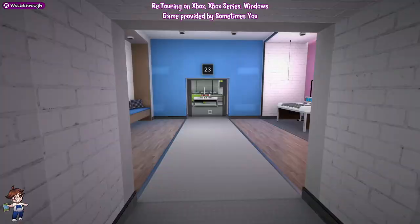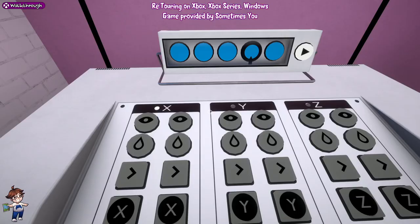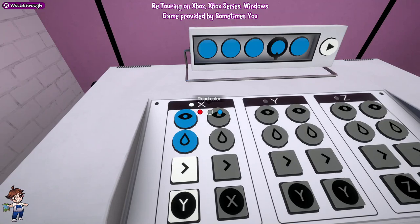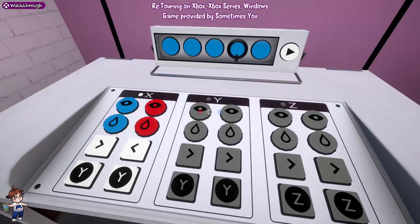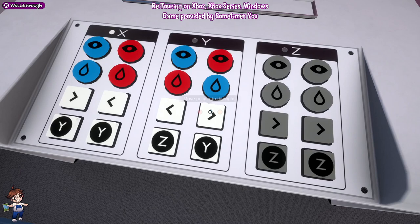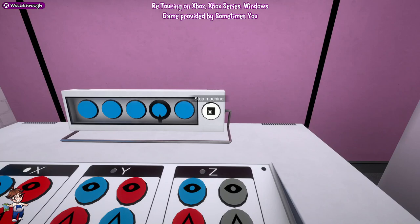Before we go into level 23, there is an achievement room here. The solution to get the Sakura drink is: from the left, blue, blue, right, Y; then red, red, left, Y; then blue, red, left, Z; then red, blue, left, Z; and then blue, red, left, X. Trigger that to play and it'll eventually pop you a Sakura drink.